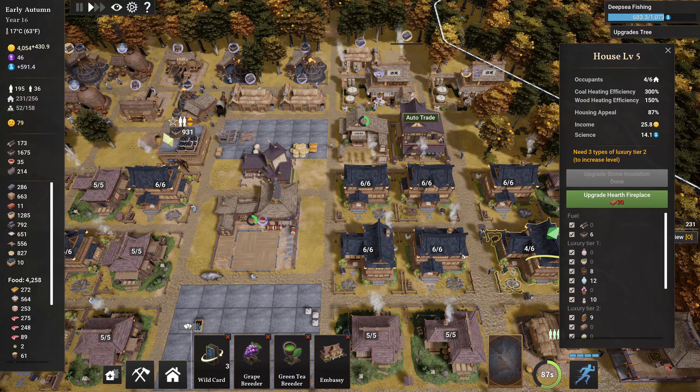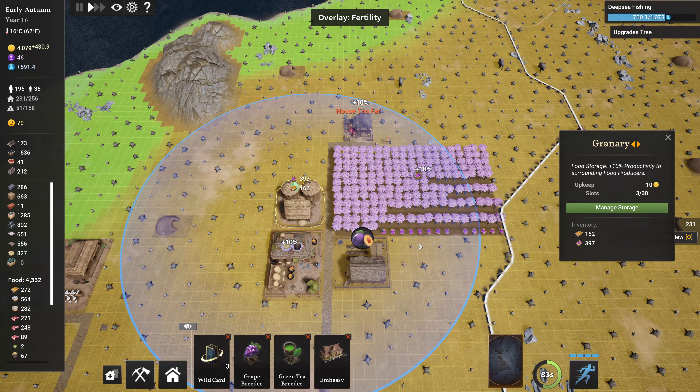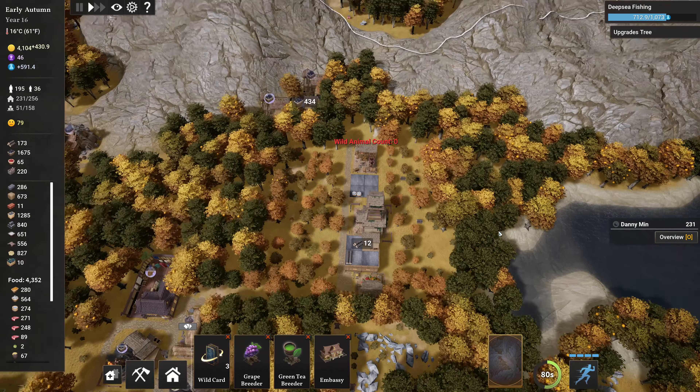Well, we should be getting more bricks in. Yeah, clay is at 663. There's a random ass horse and cart running through the village. Alright, that's the trade center. You're all good.